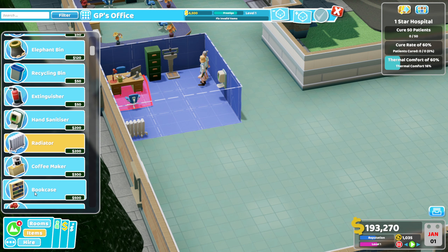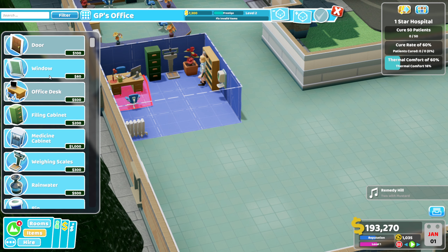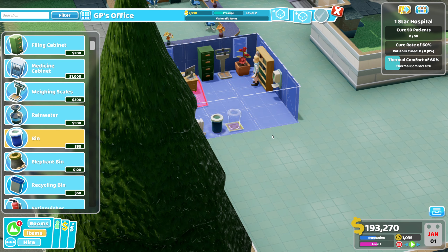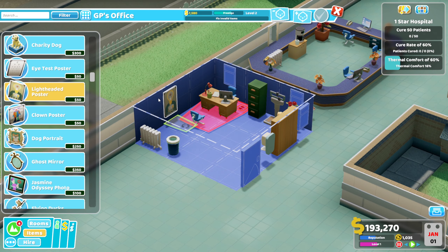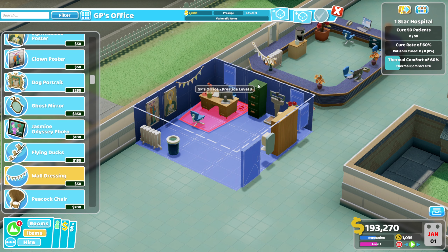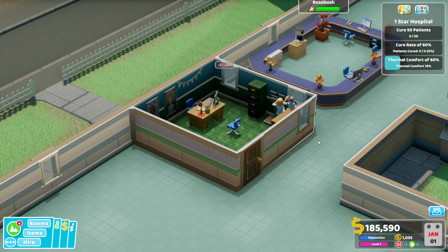Put a radiator in place and then a bookcase. Probably fit it there and then a rose bush in the corner. Some windows would help too, seeing as it's quite a small room. A bin, a lightheaded poster, and a clown poster next to it. We'll finish it off with a couple of wall dressings. It's a bit compact but it'll do.